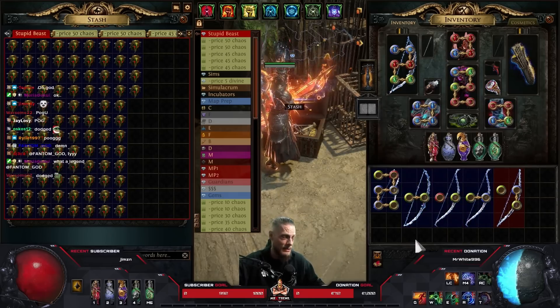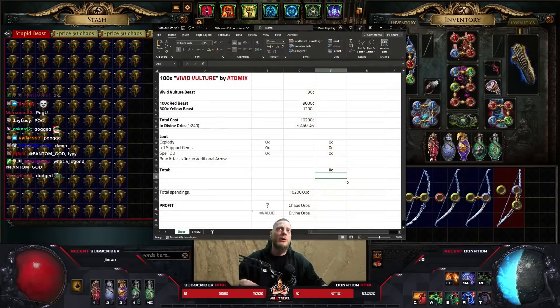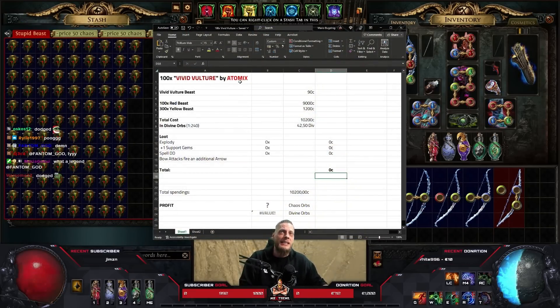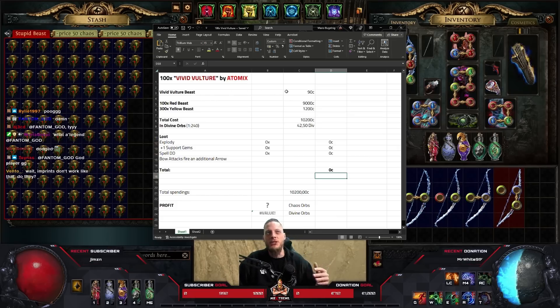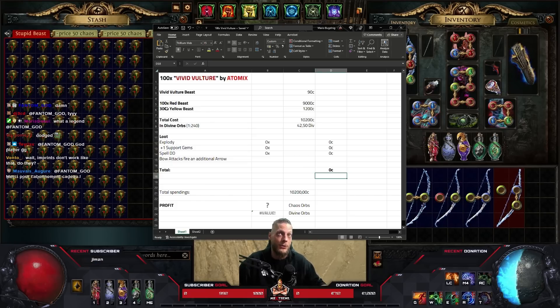Let's take a look at the rundown: today we're doing 100 vivid vultures. He did a bulk buy at around 90 chaos per red beast, and obviously every recipe needs three yellow beasts on top. So he bought 100 red beasts and 300 yellow beasts, and the total currency spent is around 42.5 divine orbs at today's exchange ratio of 1 to 240.